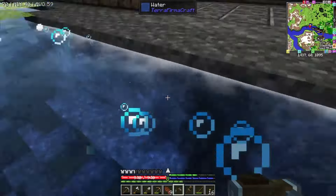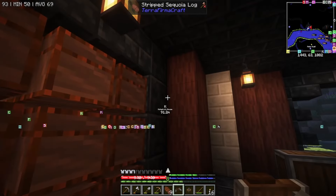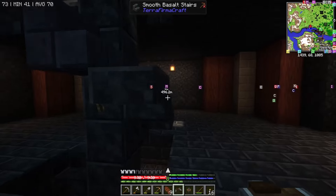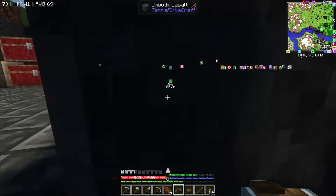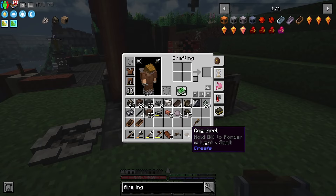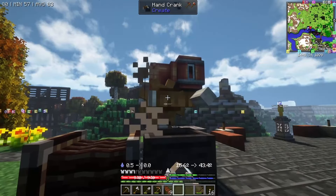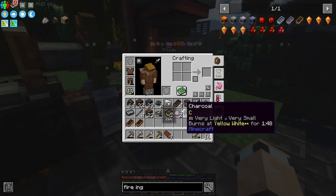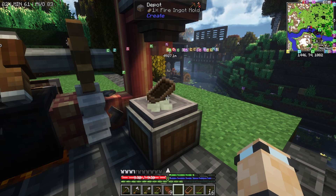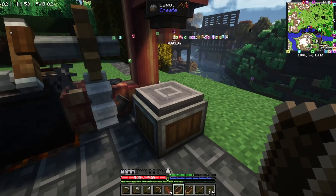I'm an idiot — I forgot to bring the cogwheel. I swear I don't do this on purpose, although it's kind of fun. I'm going to go a different way just to make it a little more fun. Remember, I'm doing all of this so I can get Create power over here. The cogwheel goes there, and then I can put the hand crank on top. And before I forget, let's put one of those down. It's solid — seems to work.